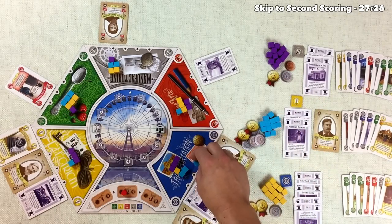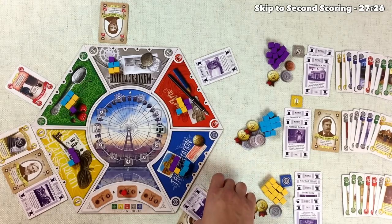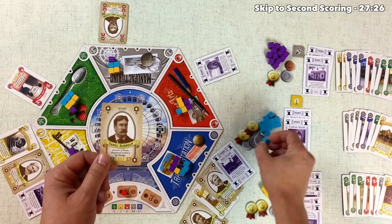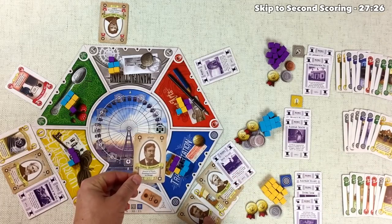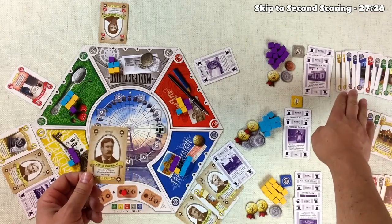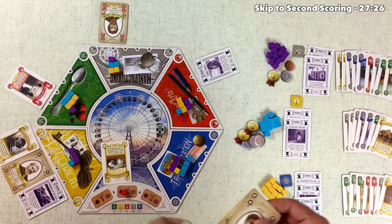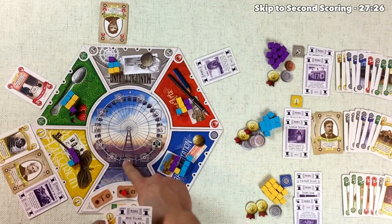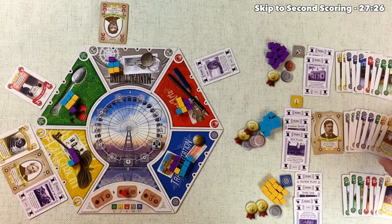The blue player influences the transportation area and has to spend their Daniel Burnham card, which backfires on us — we didn't anticipate them going there. Daniel Burnham puts a second supporter into transportation, so blue has now jumped ahead of us in the blue zone, making it harder for us to approve all our blue cards. They discard that card and take all the transportation cards including a midway, leaving us just two ticks away from the next scoring. They also get another yellow unapproved exhibit.